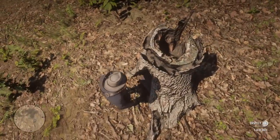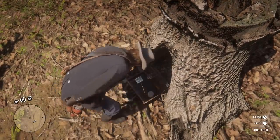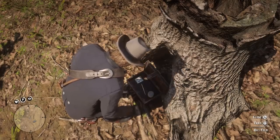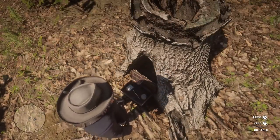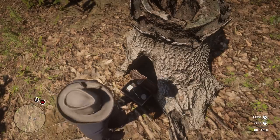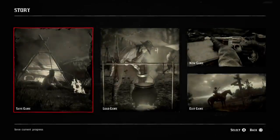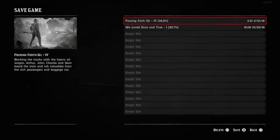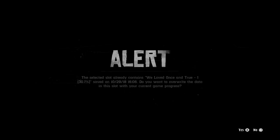Go ahead and inspect the chest — hold Square and he'll pull the box out and open it. As you can see, there's a $20 billfold in there and a can of beans as well. There's no timing required. Once you've opened the box, press pause and go to Story, then Save Game.